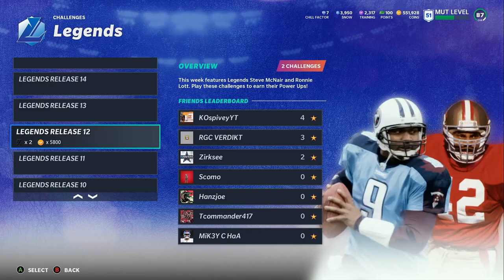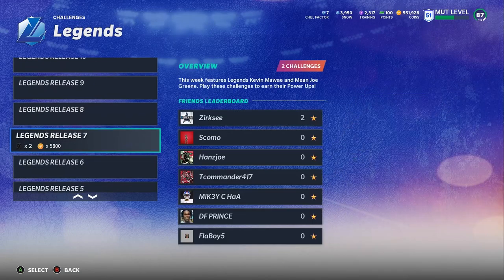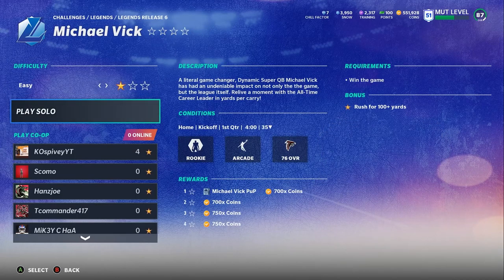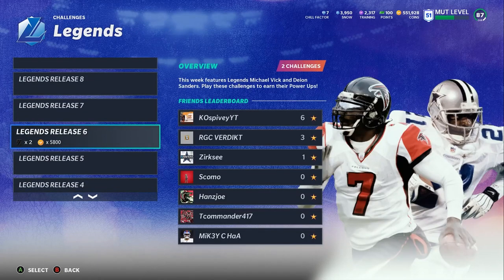Look at who the most expensive legend power-ups are — they're going to be the 50-rated players. Go to Deion Sanders or Michael Vick, play the solo, and on the milestones for just one star you get the Michael Vick power-up. Play on hard, rush for 100 yards, and you'll get about 2,700 coins plus the Vick power you can sell for a few thousand. So you can pick up four to five thousand coins per game. Starting fresh, you'll also be leveling up, unlocking milestones, and getting coins fast — you can end up at 10k–15k quick.